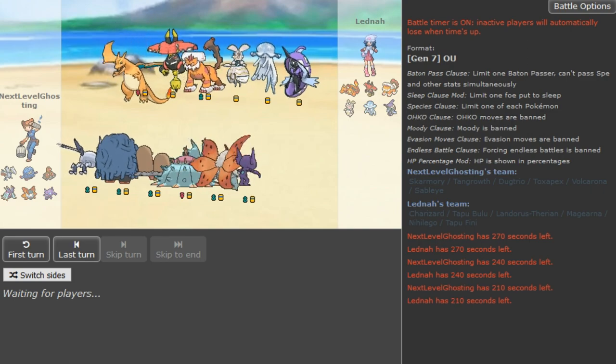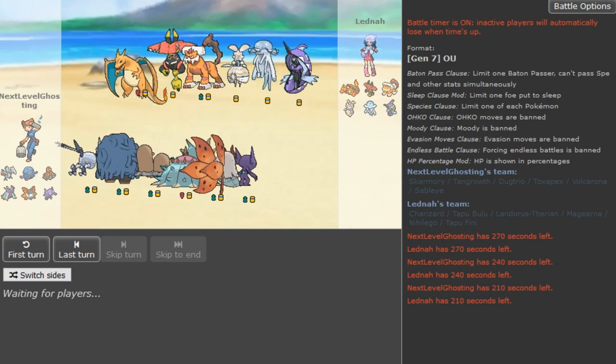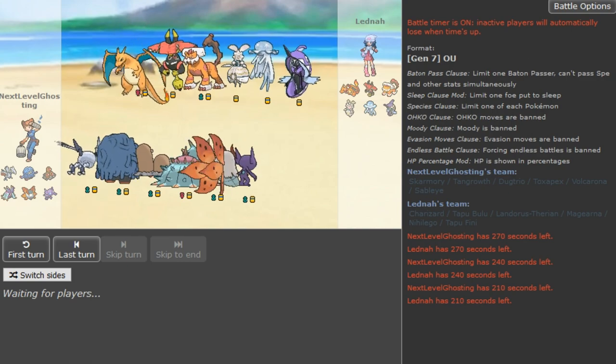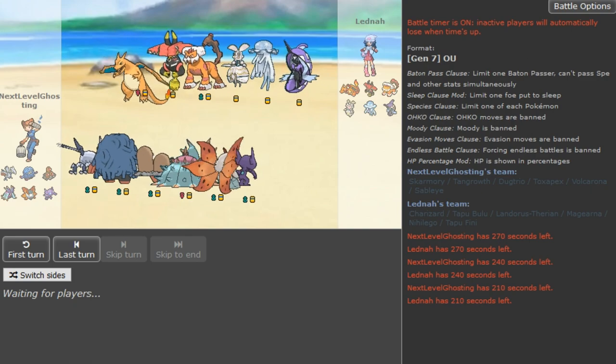Nihilego just doesn't do anything this game. It gets walled by Toxapex, it gets walled by Tangrowth. If it's Choice locked — like if it's Z-Thunder it can maybe do damage to Toxapex — but I don't see it breaking the team. I assume if it's a Dragon and Zard, I assume it is not that bad.